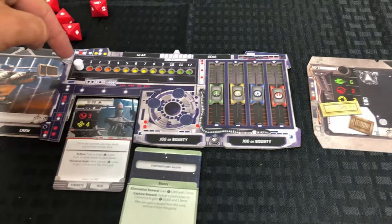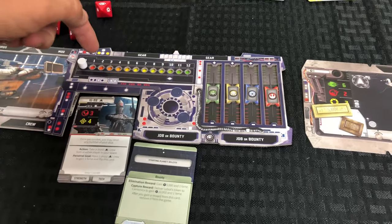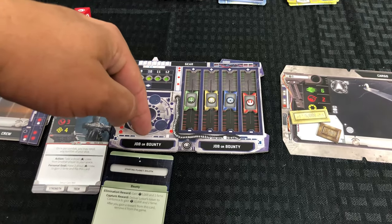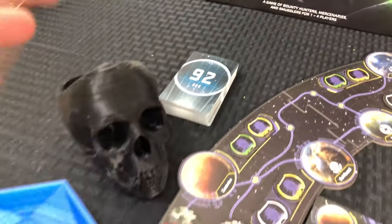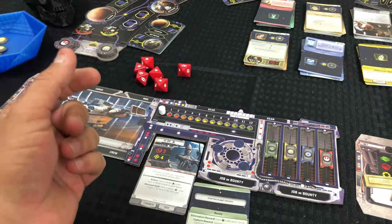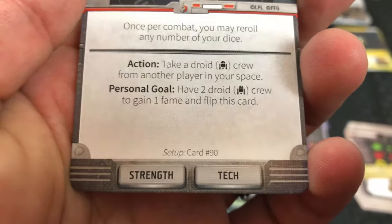Looking at the tracker: across the top is basically your victory track - your fame. Standard game you go to 10 fame points, quick game is 8 points, long game is 12 points. We'll probably play until someone hits 2 or 3 points just to show you how it works. Along the top and bottom of the board you have gear slots you can purchase to give you upgrades or actions, and job or bounty slots at the bottom. This game uses a number deck - similar to FFG's Fallout game - you don't shuffle that deck; it will tell you when to draw a card from it.